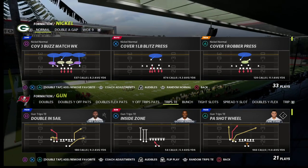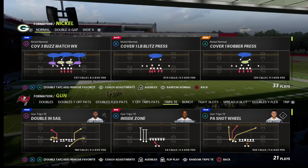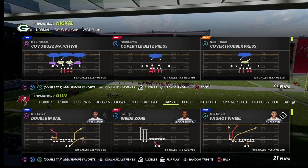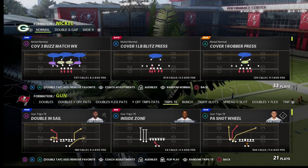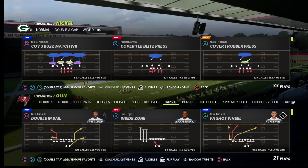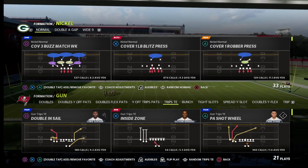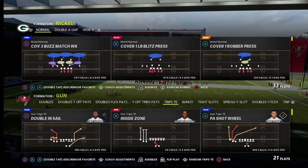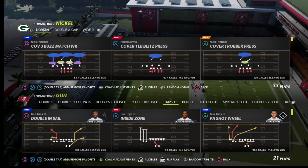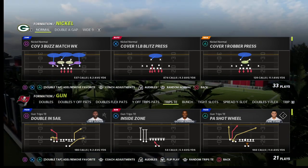If you want to learn more about match defense, I've got an entire ebook devoted to teaching you the principles of match coverage this year. That's available via my Patreon membership. By becoming a member you'll get access to the match defense ebook, all of my Madden 22 strategy ebooks, all updates, and weekly pro tips and meta updates. It's only $10 to sign up and you get access to everything immediately.